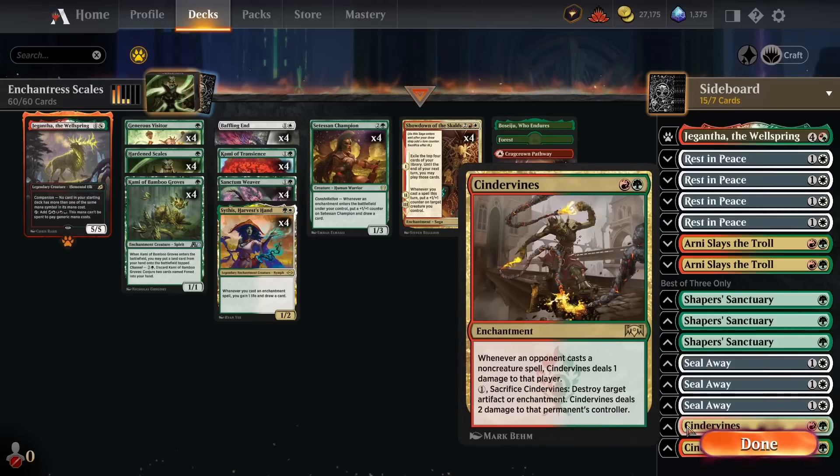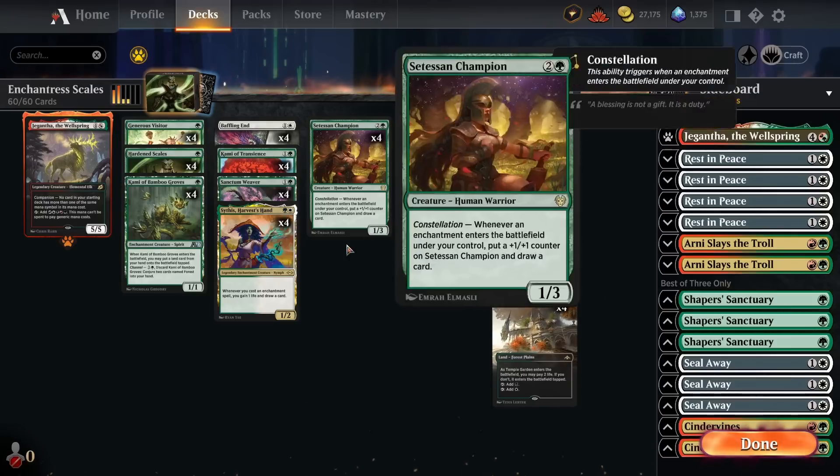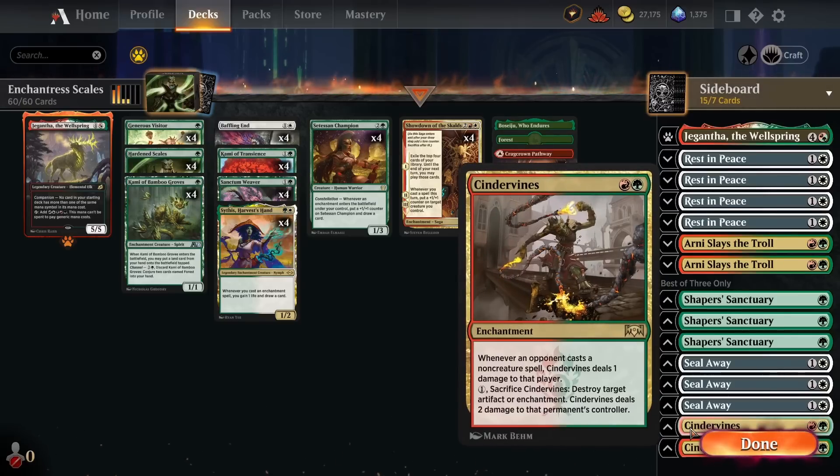Finally, we've got two copies of Cinder Vines — mainly here to kill enchantments and artifacts, and it's an enchantment itself so everything we board in stays on theme. We've got twelve cards in the deck that aren't enchantments, so you want to make sure everything else is an enchantment. Cinder Vines is very important against decks running must-kill artifacts and enchantments: against food decks it kills Witch's Oven and Trail of Crumbs; against Affinity it kills artifacts; against control it kills Portable Hole and Search for Azcanta. Against control we'll also be dealing chip damage throughout the game, which matters since we're the aggro deck in that matchup.